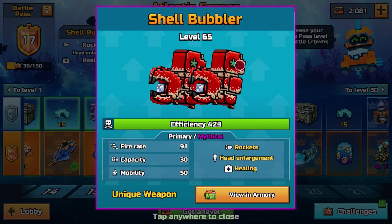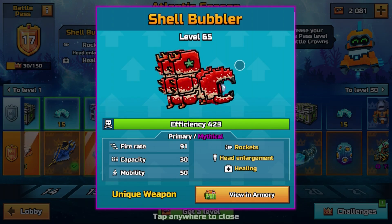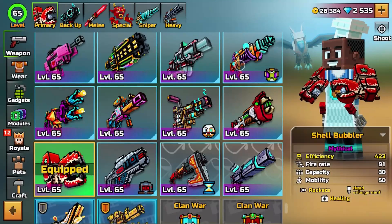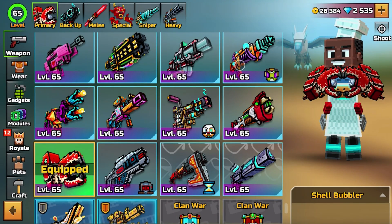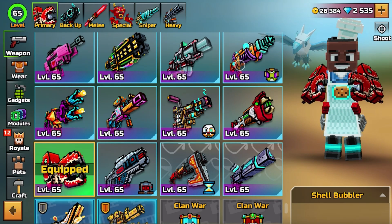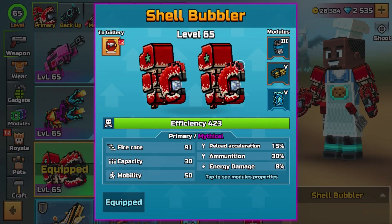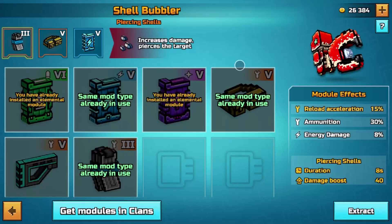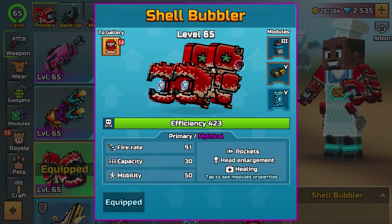Believe it or not this is actually a primary weapon. Fire rate is 91, capacity is 30, mobility is 50. Let's go ahead and view this in the arsenal. Look how it is on our arms — oh my goodness, that's unbelievable. It looks like you're making a heart shape there. Pixel Gun is doing such an amazing job. I've also added some modules — we get piercing shells, which is cool and funny given the Shell Bubbler name.